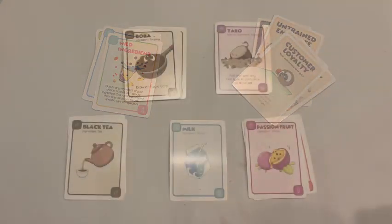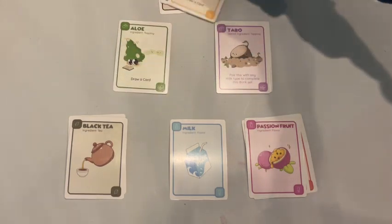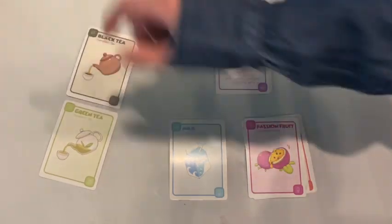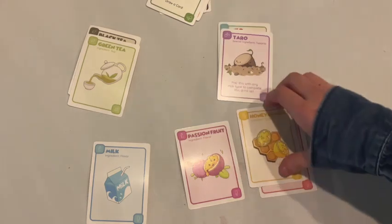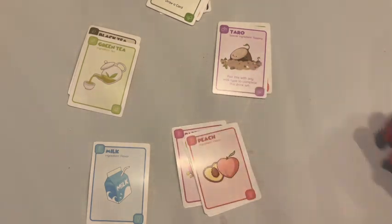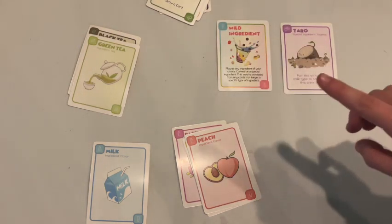Of the ingredient cards, there are toppings such as boba, lychee jelly, red bean, pudding, and aloe. There are teas, such as black tea and green tea. There's milk as a flavor, and there are fruity flavors such as passion fruit, honey lemon, and peach. And there are the special cards, like taro and wild ingredient, which I will get to at the end.